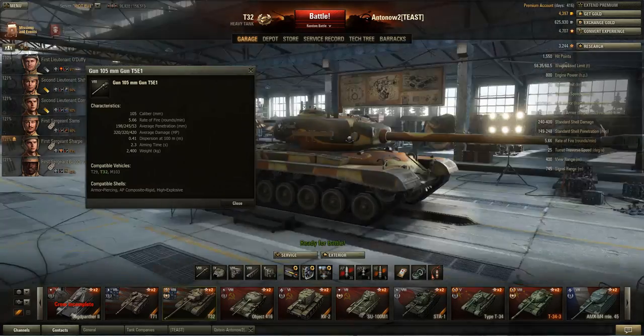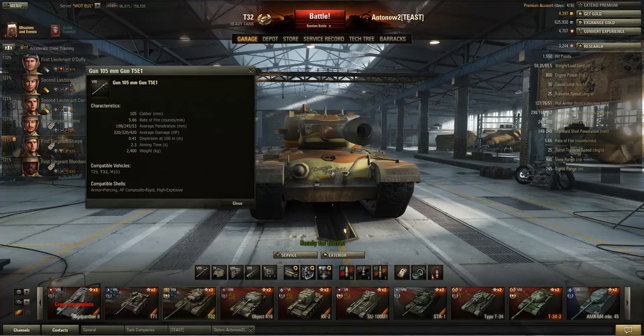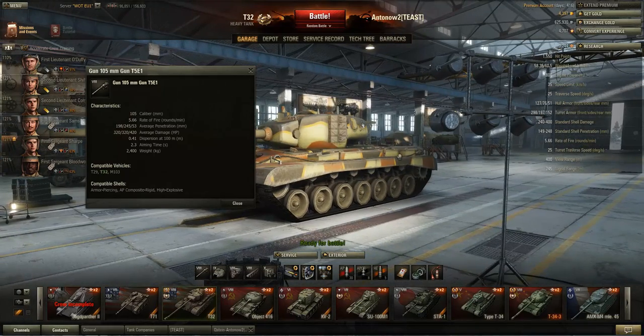Your damage is 320 hit points per shot, which is above average at tier 8. For comparison, the Tiger II's 88mm gun only gets 240 damage, and the AMX 50 100 also gets 240. The only tank at tier 8 that will out-damage you is the IS-3 with 390. The alpha damage really feels like a heavy tank punch on the gun, and it makes a great compromise between alpha and DPM.